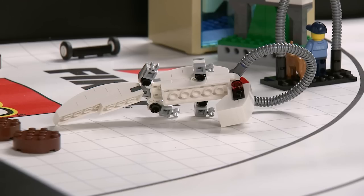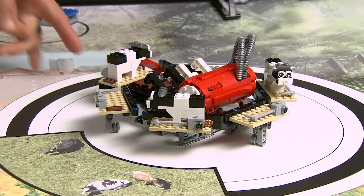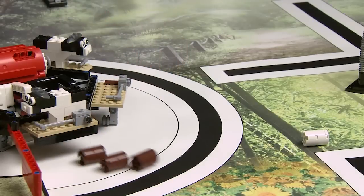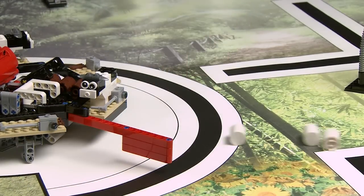Biomimicry: The robot needs to hang this mechanical gecko on the test wall. Or, for additional points, the robot itself can hang on the wall. Milking Automation: The robot needs to guide this cow into the cow cell and then turn it until milk comes out. Pushing the lever too far causes manure to come out. You still get points if both come out, but it's worth more points to get only milk.